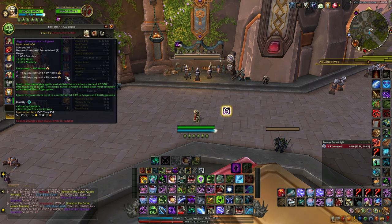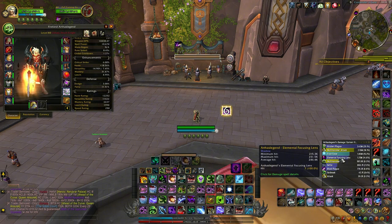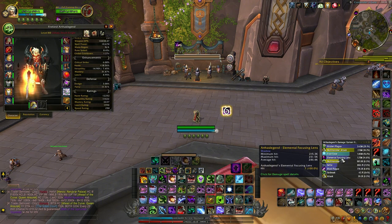The embellishment I'm using actually causes damage to the enemy — Elemental Focusing Lens. This actually procs from your DoTs as well, so it's a nice bonus damage. Once you stack up your strength buff and everything, this is dealing even 400k plus damage.